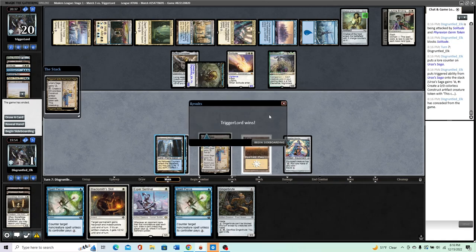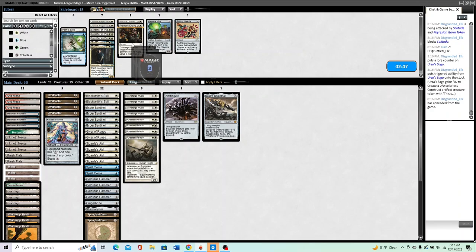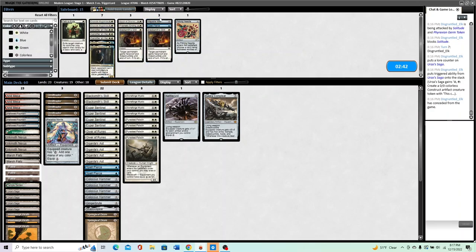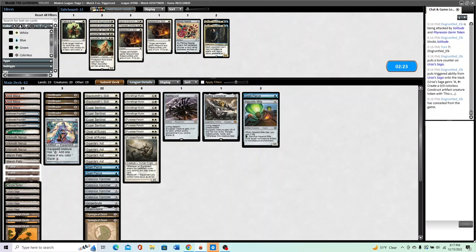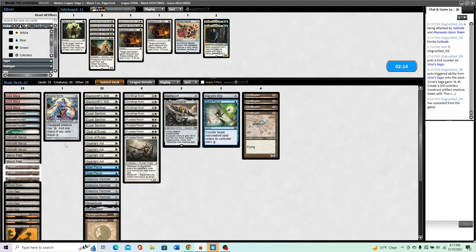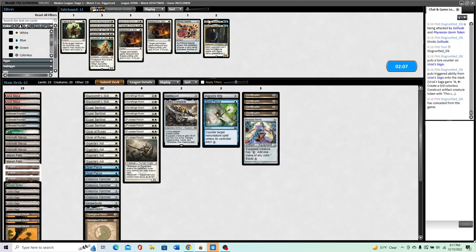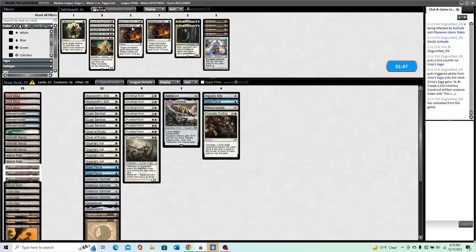The good news is we get to cut a lot of garbage. Haywire Mite is insane because it kills Chalice. Skills are definitely something we want. Pierce is very good, Haywire Mite is very good. Lavinia is something to consider as well — she stops Leyline Binding until turn six and largely shuts off Solitude, so on the play she's pretty good and is a two-drop creature. Cauldron is good enough even though they can Archmage Charm it. Ornithopters are pretty bad. Needle is good because we can name Teferi. Prismatic Ending is an answer to both Chalice and Teferi since we have three colors of mana. Definitely cutting those five.